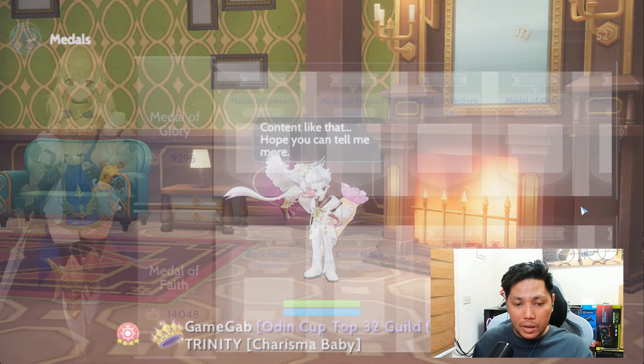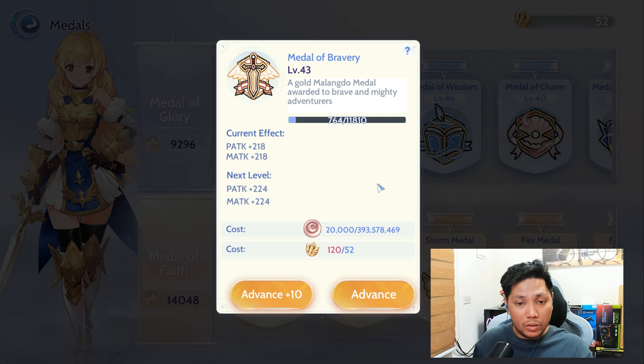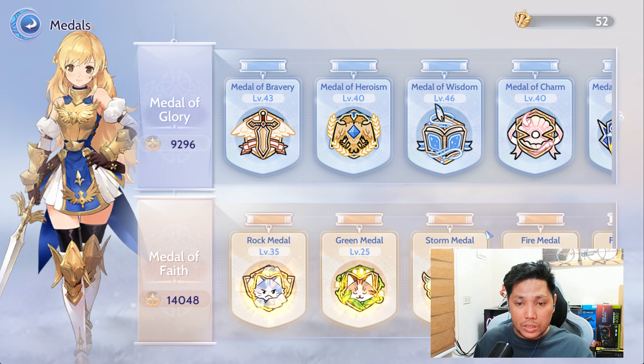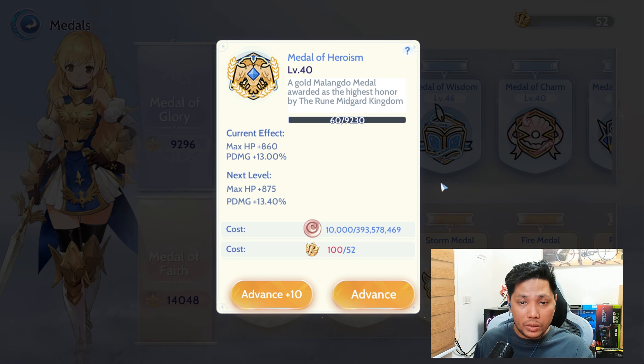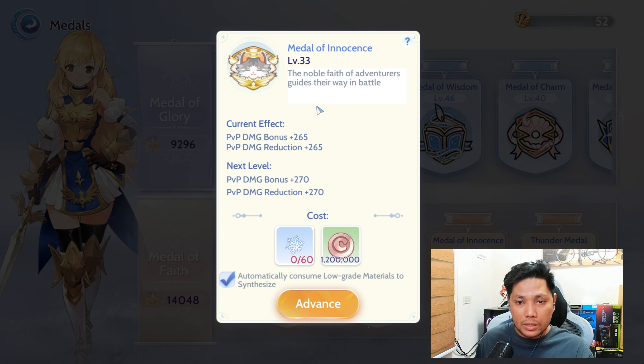For my Medals, I'm prioritizing Medal of Bravery for MATK and Medal of Wisdom M Damage plus 15% to boost skill damage. I have level 40 Heroism because I was once a Paladin, then job changed to Arcade, and eventually to Warlock. For the Medal of Fate, I'm prioritizing the Medal of Innocence for PvP Damage Bonus and PvP Damage Reduction, since I'm building my character for PvP.